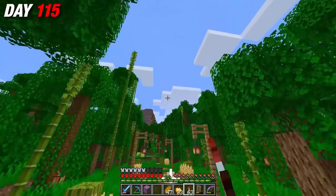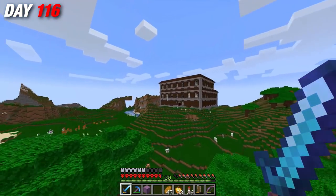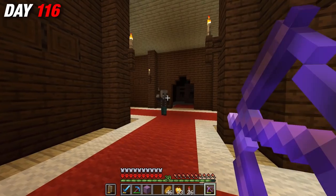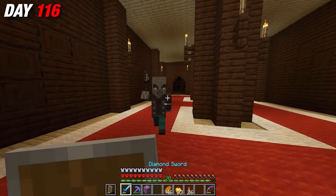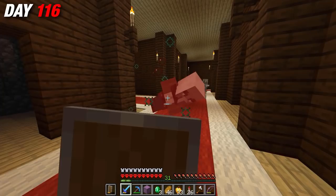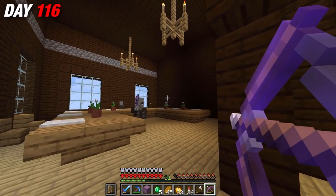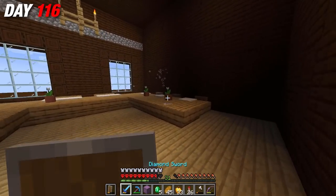After clearing my inventory, I set back off towards the mansion. On day 116, I arrived ready to take on all of the hostile mobs inside. At first the place seemed like a ghost town, but after checking out a few rooms, the pillagers made their way to me and started dealing damage. I eventually found the evoker room and was able to take him down with ranged attacks, securing my first totem of undying in this world.